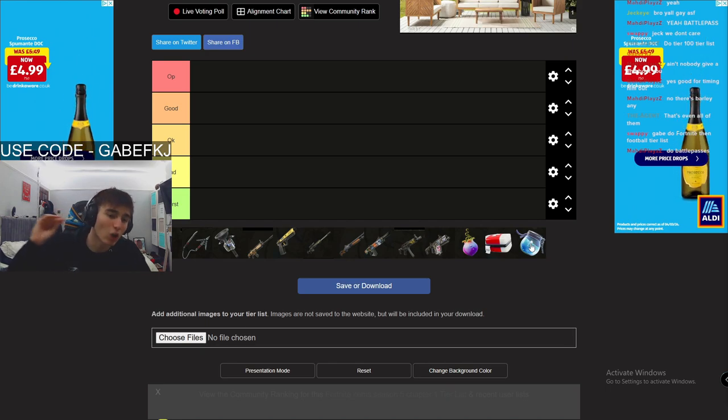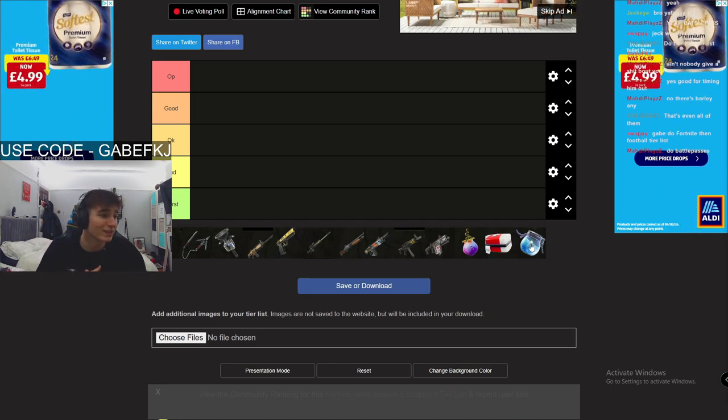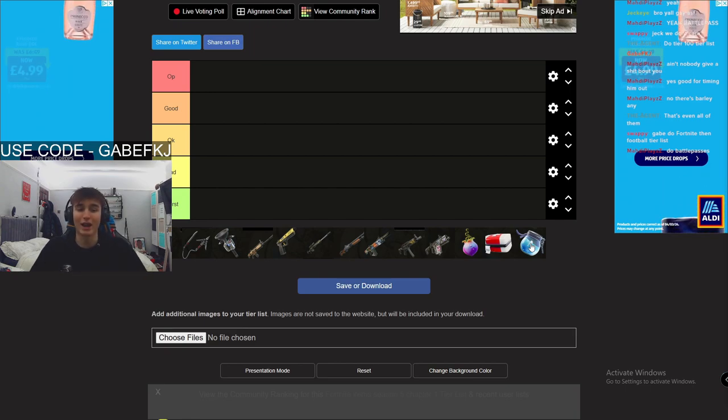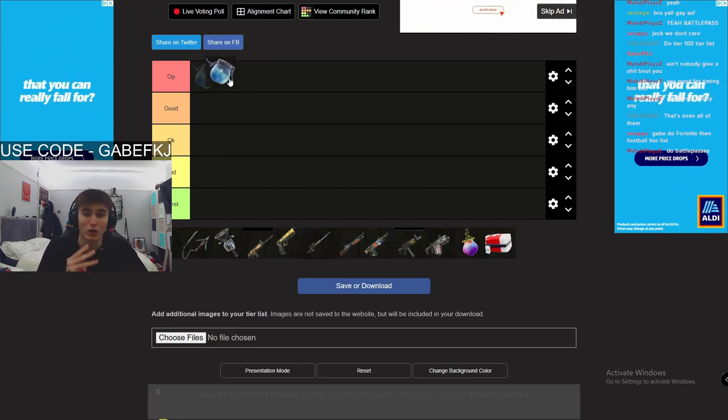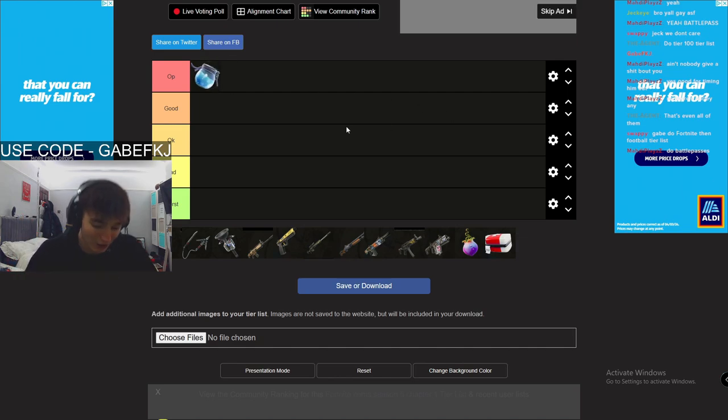Starting off with the big shield. The difference with this season's big shields is you can move with them — I like that a lot. I always carry three big pots, so I'm gonna say top tier, OP. Chat, do we agree? I think OP for big shields because they are insane.